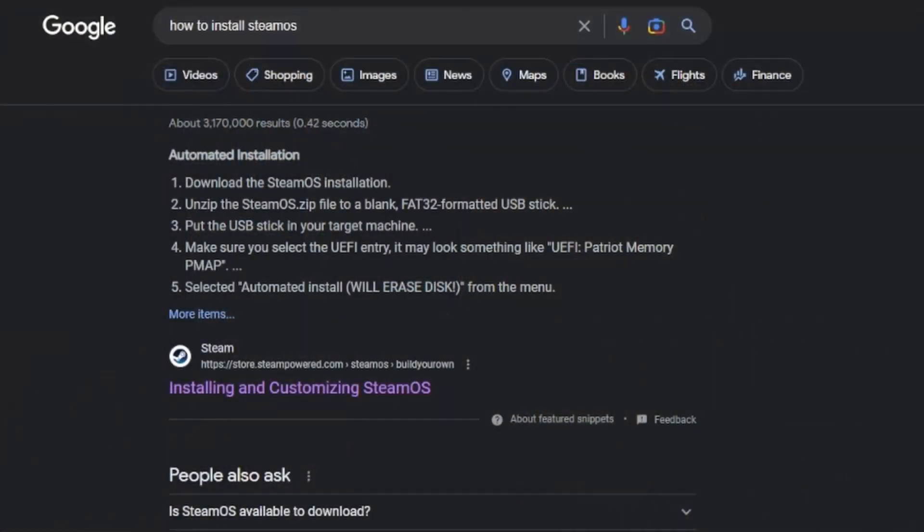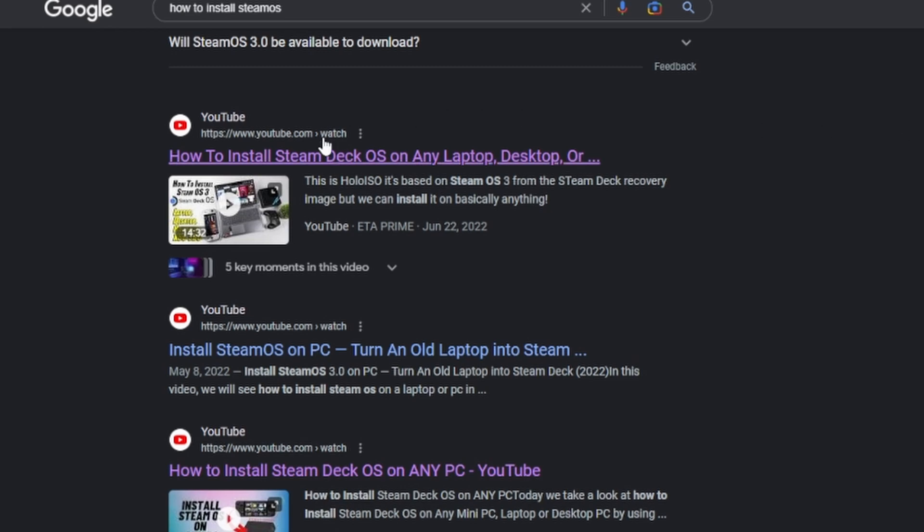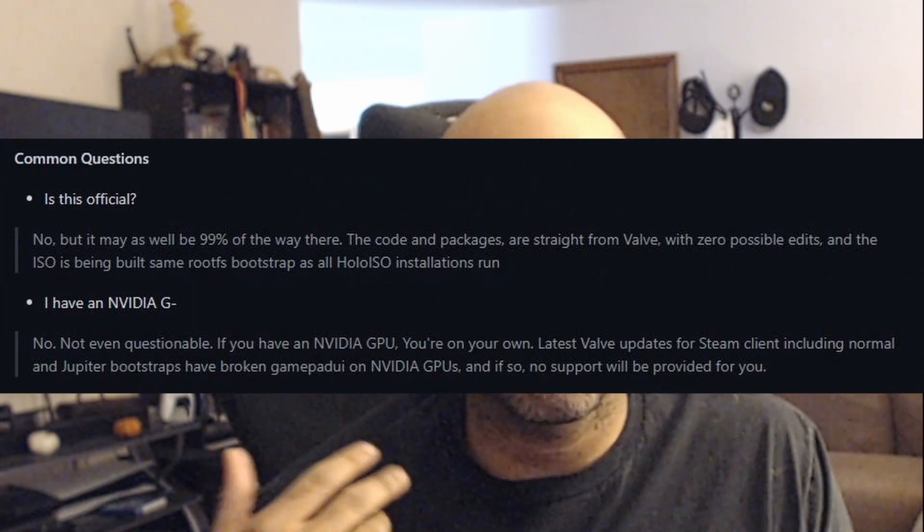After two hours of this, and my camera dying on me, I let it recharge and did some research. When Googling how to install SteamOS, every result — on Google and YouTube — brought up alternative operating systems that launch as SteamOS. The first one I stumbled onto was Halo ISO, which came up on multiple searches. A personal thank you to ETA Prime for recommending it on their channel — I'll leave a link in the description below.